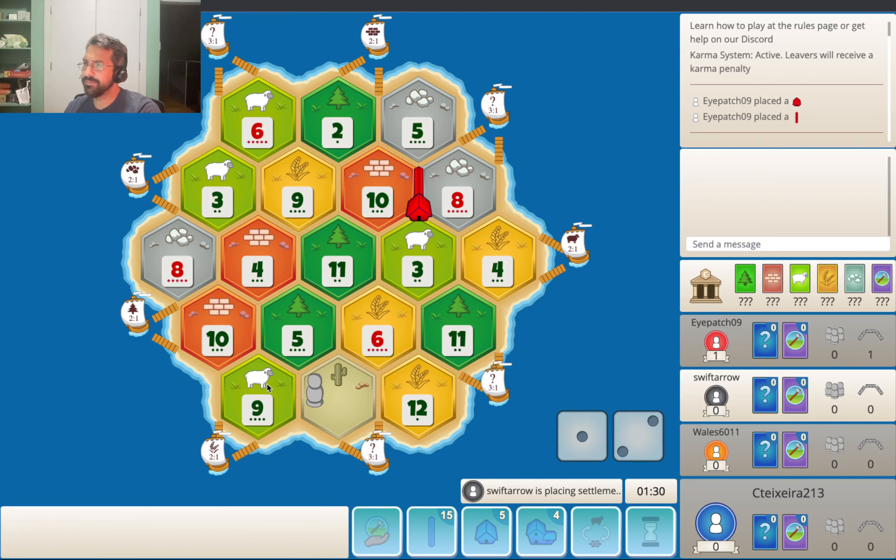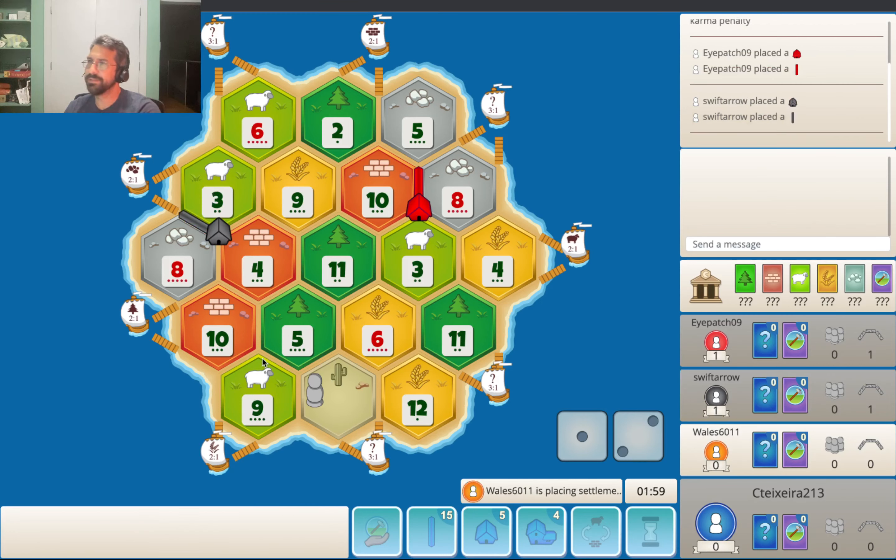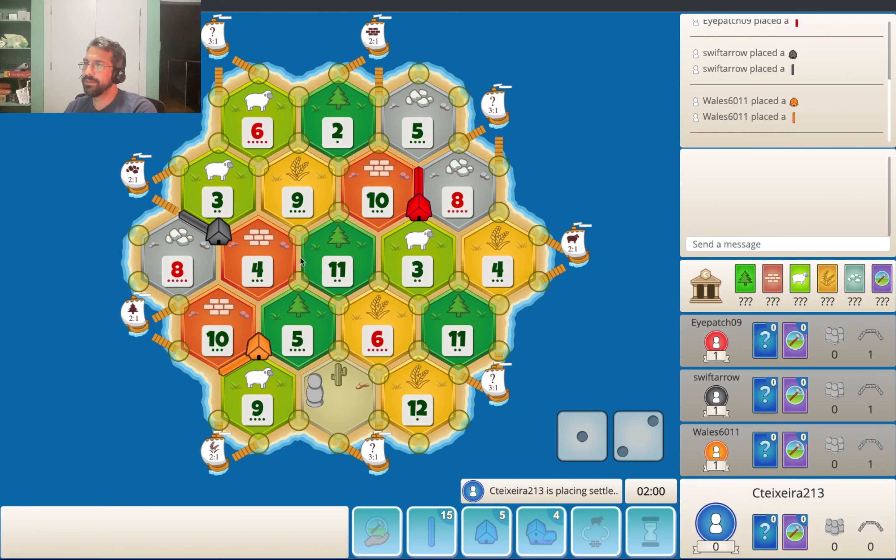There's some interesting options here. This is really nice, actually — 10, 5, 9. It's pretty good. The only problem is if we go without wheat or ore. Okay, well, I've made up our mind. So what do we do with this? Do we take something like the 4, 11, 5, 9, 3, 6 and roll with it?